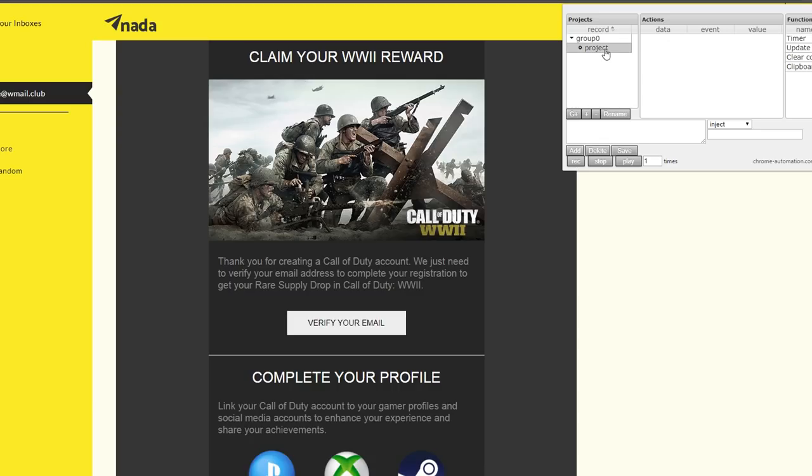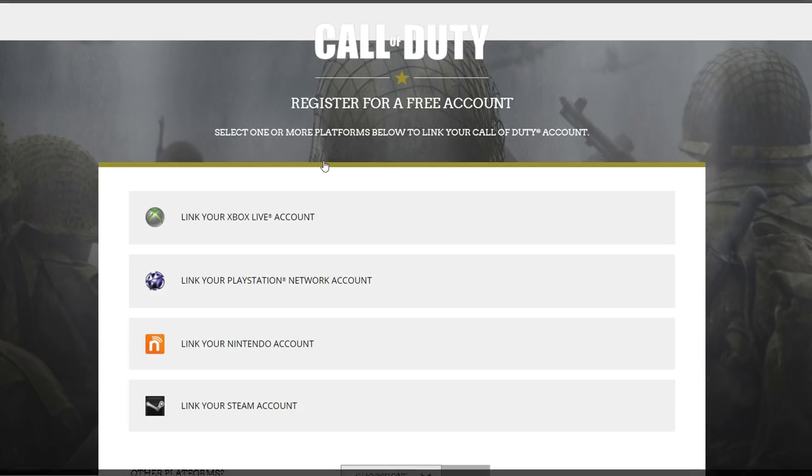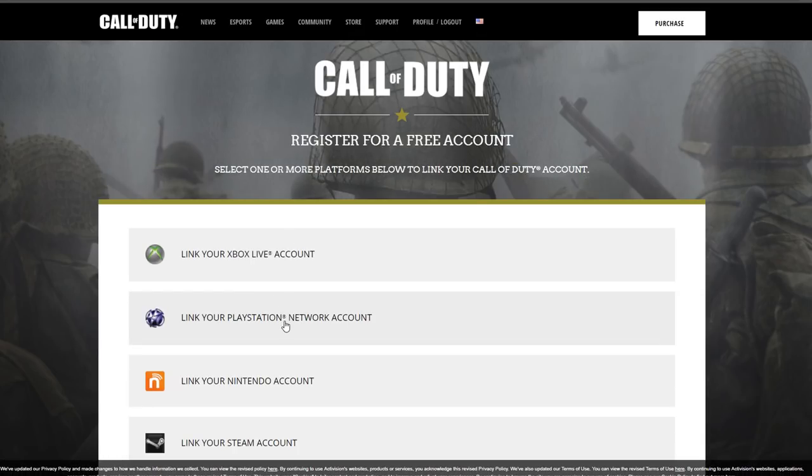As you can see me doing on screen, press Record and then go ahead and actually verify your email again. It will say on screen 'Please link your gaming account' — click that link, click that bit of text, and once you click it, it will take you to the PlayStation website. Because you already have it set to automatically sign you in, it will instantly link your PlayStation account. Follow the exact steps I'm doing to record your own little script that will allow you to do it over and over again.